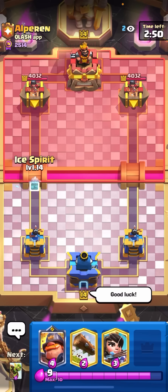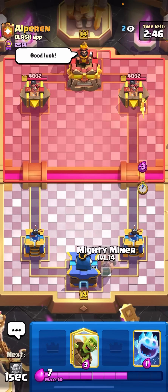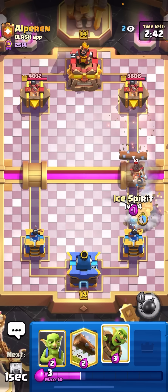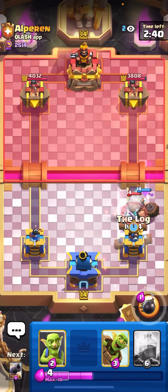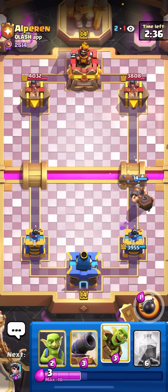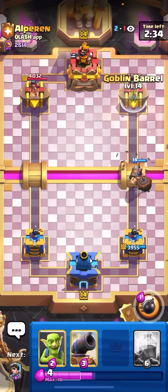I'm in the next match against Alperin. I'm just going to go for my princess at the bridge here. I know that he's playing either hog rider or expo. He goes for the hog rider. I'll go for my mighty miner ice spirit here. I'm just going to log here to make sure it doesn't get a hit on my tower.